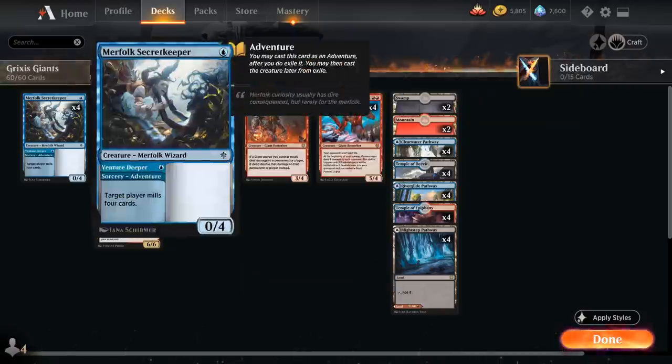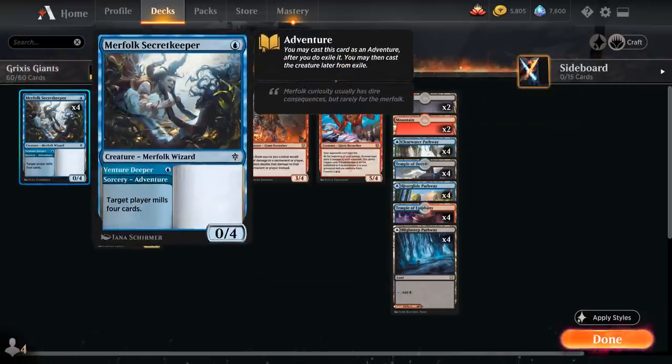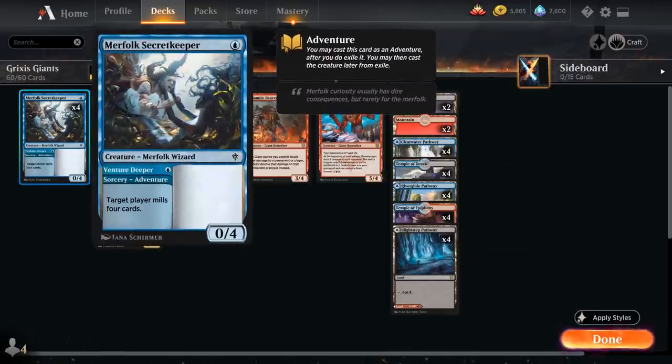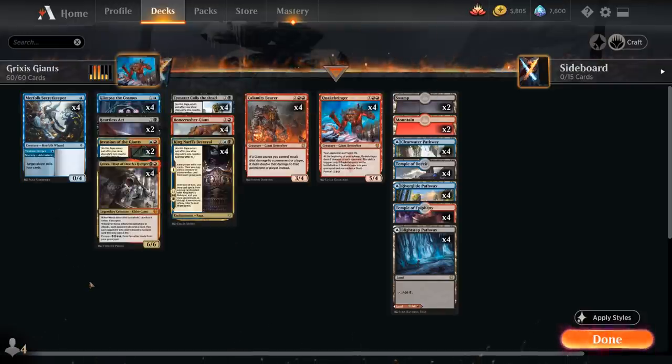Our final enabler is Merfolk Secret Keeper, which is a creature, so it also counts as a creature we can exile with Timurte Calls the Dead. We can also use the Venture Deeper adventure to mill target player for four cards, targeting ourselves to put four cards in our graveyard.